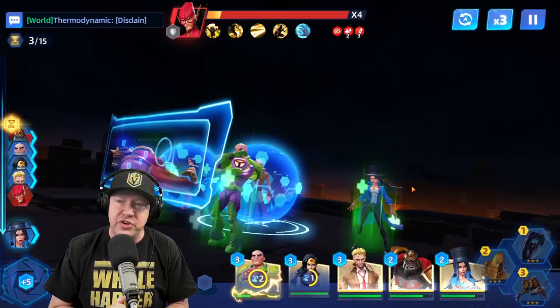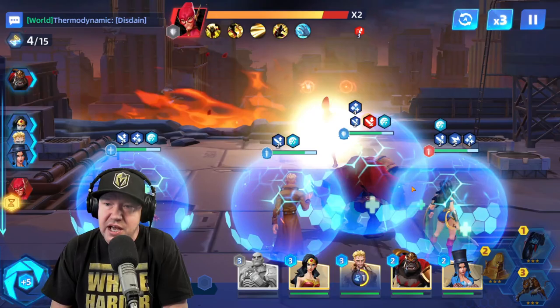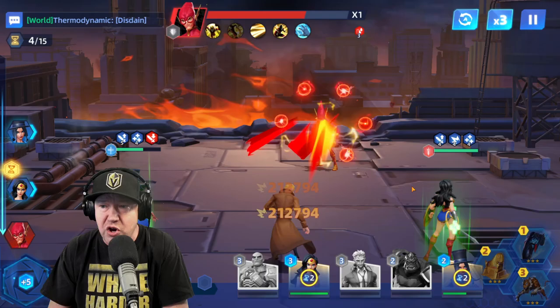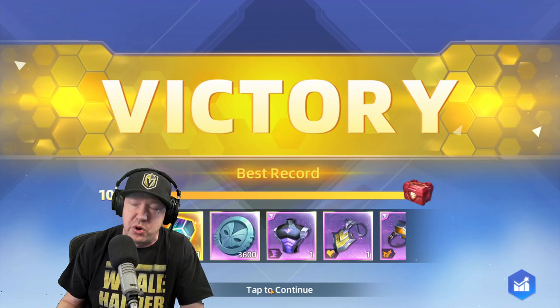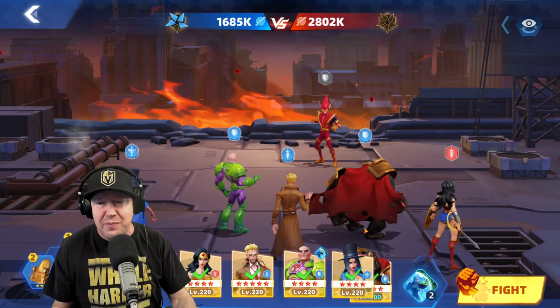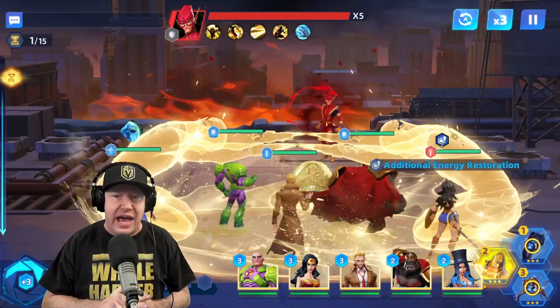Lex Luthor is my main tank — he's a legendary I unlocked through a special fusion event without spending money. I went from difficulty 13 to difficulty 14. Wonder Woman is also legendary. I suspected the switch to Zatanna would let me advance because she's more offense-minded. Lex is great and I want to explain why — he's available through a character fusion special event, which I'll show.